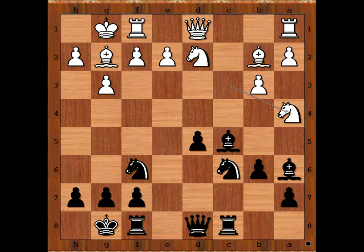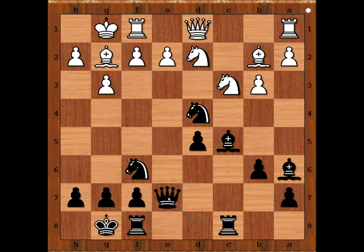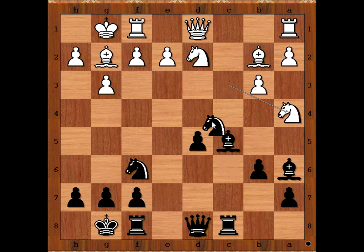Smyslov came up with one very nice plan, starting with knight to d4, threatening bishop takes pawn on e2, forking the queen and the rook. Knight to c3, defending the pawn and admitting that the plan was wrong. Queen to e7, adding one more attacker to the e2 pawn. If e3, bishop takes rook, rook to e1, defending the pawn. We have reached the critical position of the game. Actually, the critical position was when knight to d4 was played.